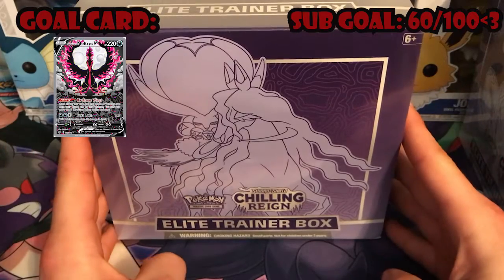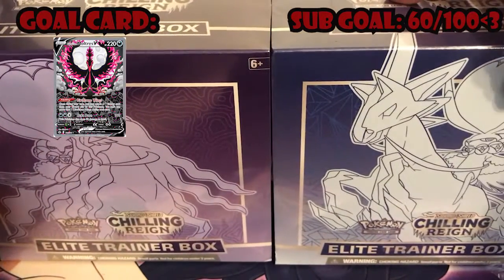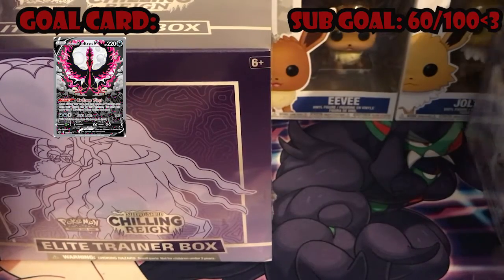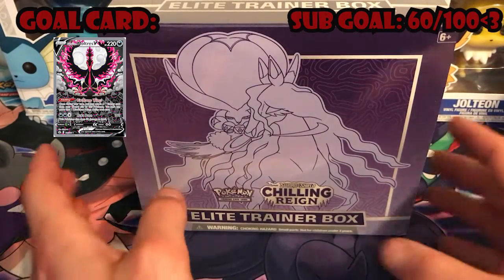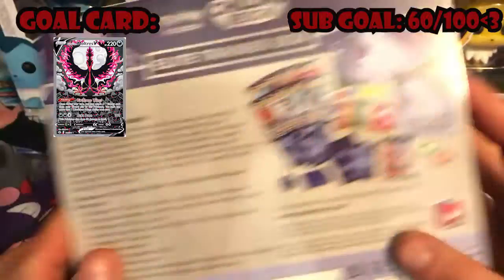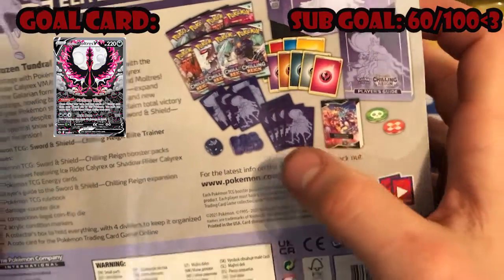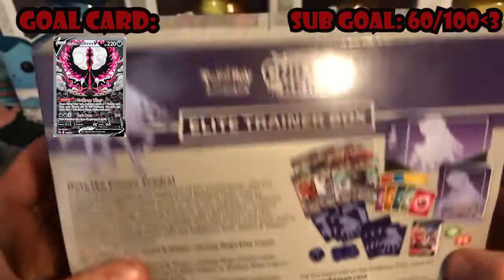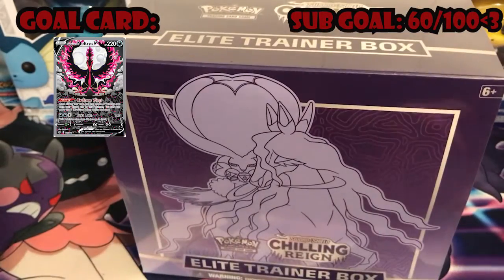We got the Ice Rider and the Shadow Rider. We're gonna go with Shadow Rider because that's what I went with in-game. We'll set the other one aside. So before we get in, you can see eight packs, energy set, some really nice sleeves for this one, some purple dice, your trainer's guide, your handbook, and your counters.